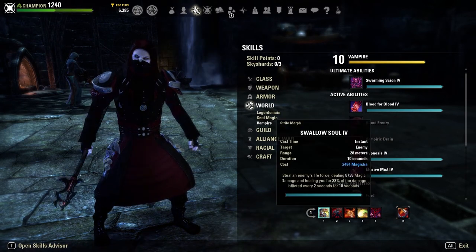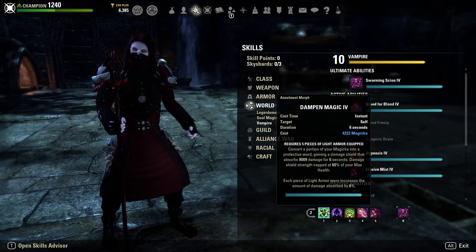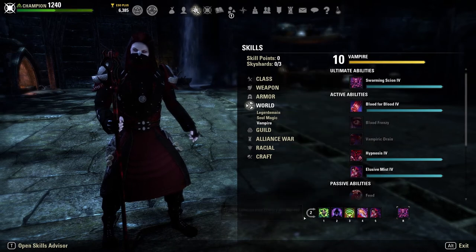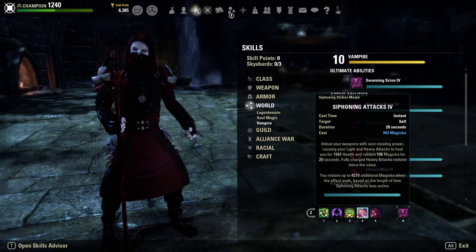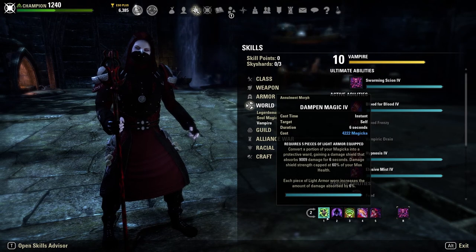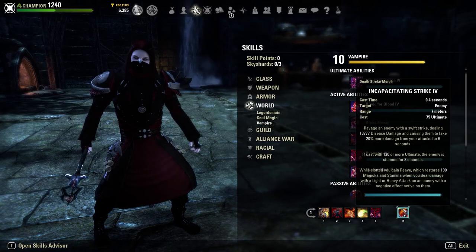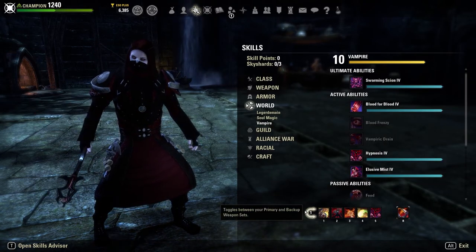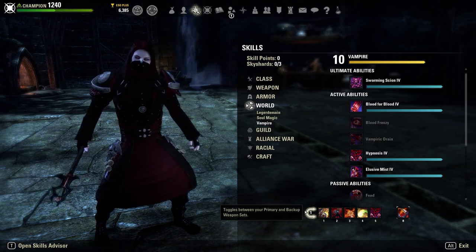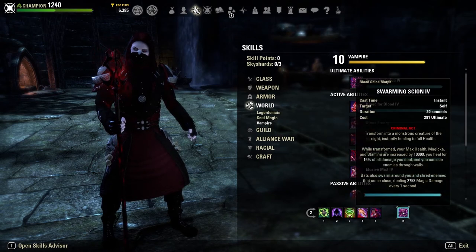You're able to get a lot of effective tankiness between Dampen Magic and Rapid Regen, plus the absolutely insane mobility this build has via Shadow Image and Elusive Mist. Our final skill on the back bar is Siphoning Attacks, giving us more effective sustain — restoring 1,600 health and magicka every time we land a light attack, double that on fully charged heavy attacks, and restoring 4,200 magicka when the effect ends based on how long it was active. We have a lot of healing coming in from Swallow Soul, Dark Cloak, Rapid Regen, damage mitigation from Shadow Image and Dark Cloak, and sustain from Elemental Drain, Incap, and Siphoning Attacks.